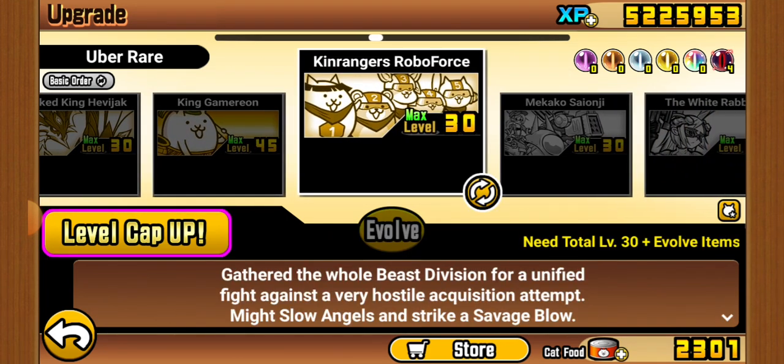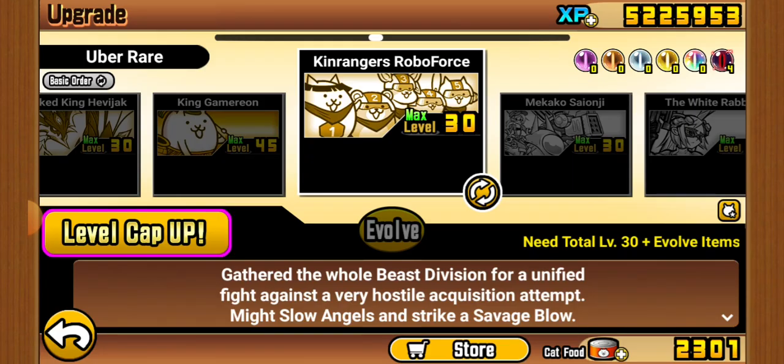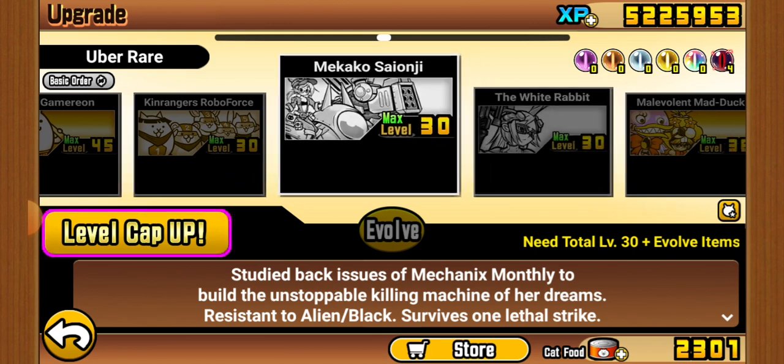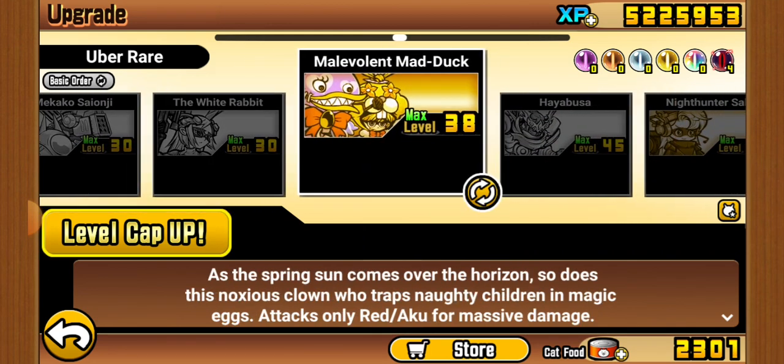It's a good sniper with a really good combo. The only reason I don't have Trifles is because it's quite expensive. Makako is very strong. White Rabbit is not that impressive. Dark Duck is very impressive.